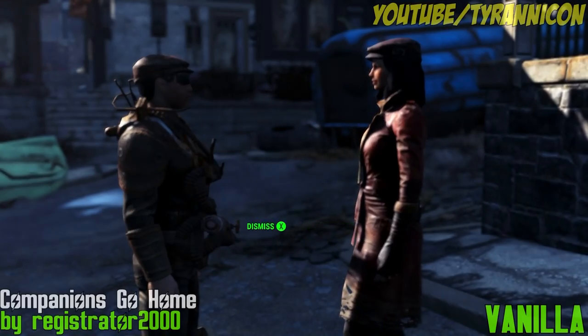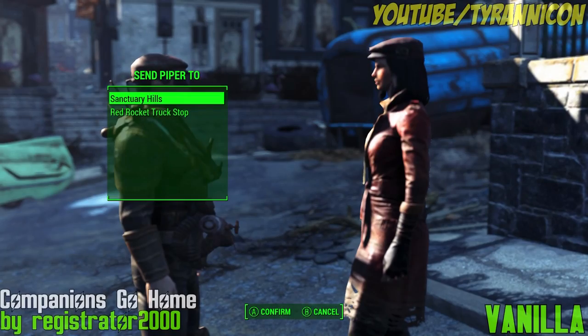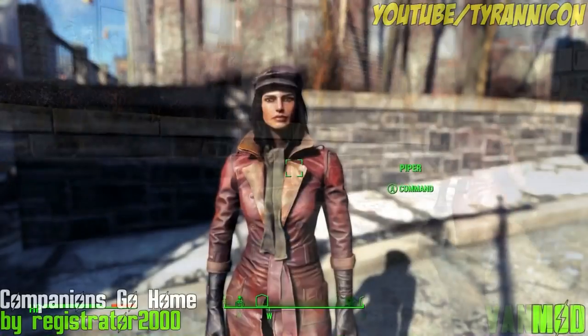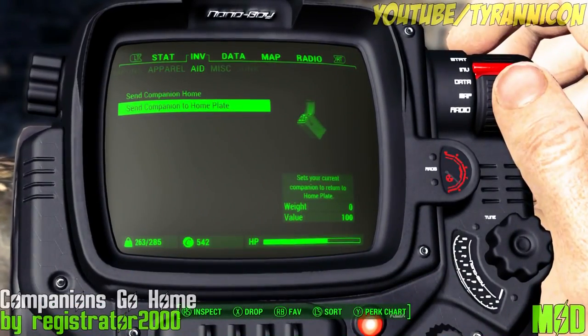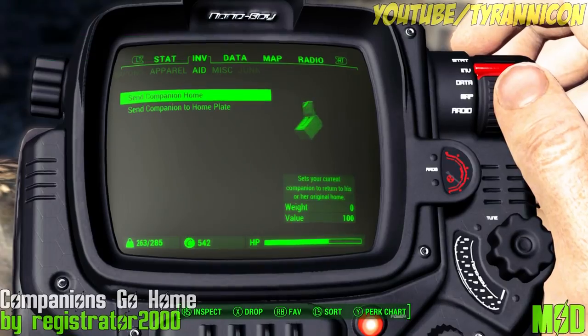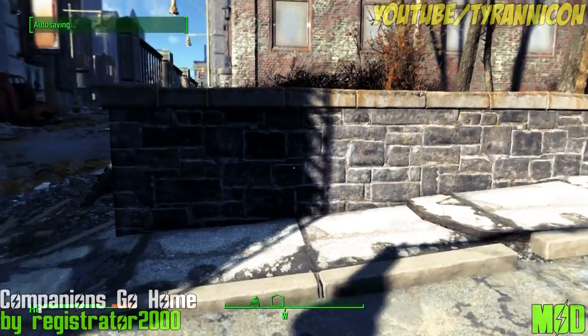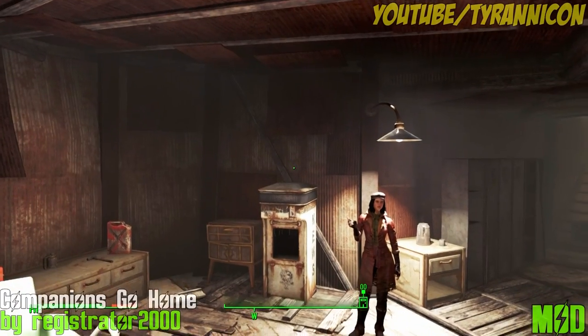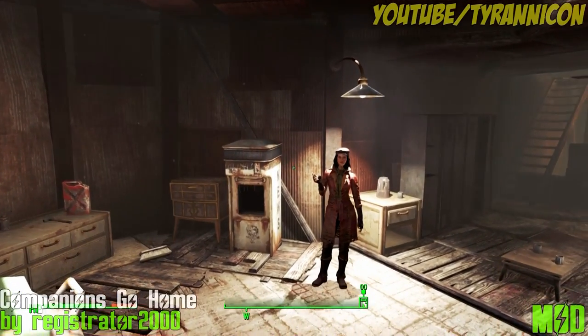Companions Go Home by Registrator 2000. This mod lets you banish your companions to their original homes instead of just your settlements. You can actually do this in the base game, but only once — after you have sent them to any of your settlements for the first time, you are no longer able to send them back to their original home. So if you're one for true immersion, then this is the mod for you, as every companion has a life outside of your quests.